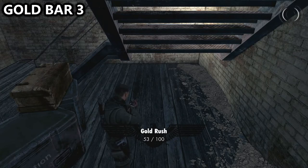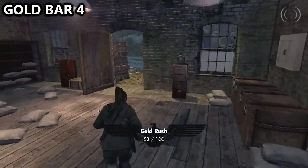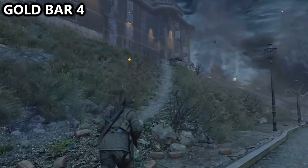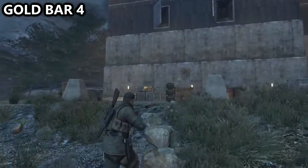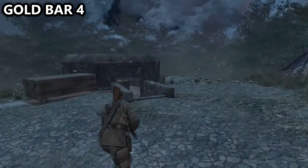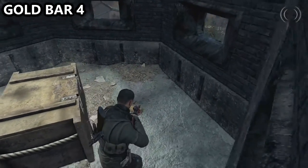We should be at 53 out of 100 if we've been following along. For gold bar number four, head outside onto the main road where we killed all the enemies and work your way up the hill. Once you reach the top, look to the left and you should see a bunker that is built into the ground near the edge of the base. Go inside and look around the box to find gold bar number four.